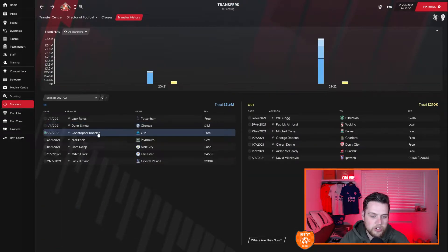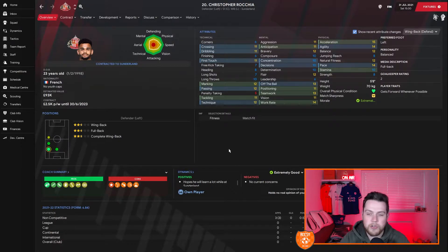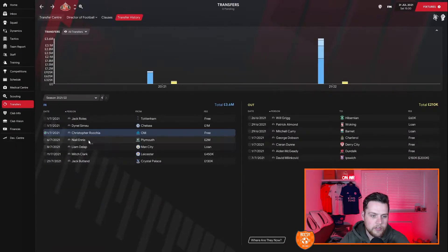Another signing was Christopher Rochia from Marseille on a free transfer — he is a left-back. He's not so much a replacement for Hulme; Voskins has gone back to his parent club, but we kept Hulme on and gave him a new four-year contract. Rochia is going to give Hulme a run for his money at left-back. I'm probably going to swap them over quite a lot this season. He likes to get forward, has fantastic physical attributes, great crossing, great dribbling — I think he's going to be a good left-wing-back for us.